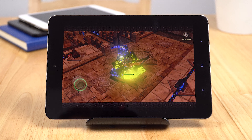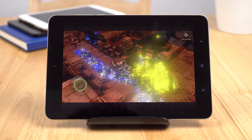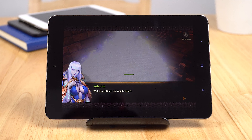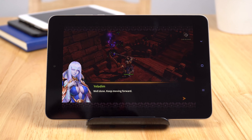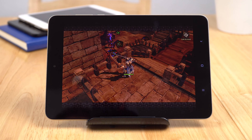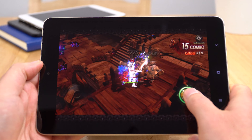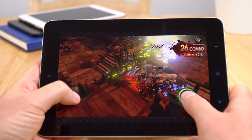This title here is Heroes of Incredible Tales. Someone asked me to play this on Android devices because it uses the Unreal Engine and they claim it's going to be very demanding. As you can see, it has graphical glitches with the dust effects, which doesn't look good at all. Apart from that, the frame rate is okay.